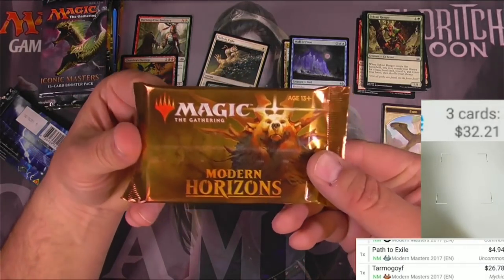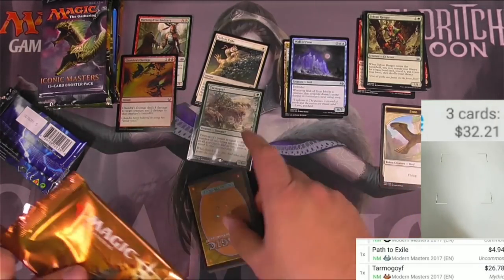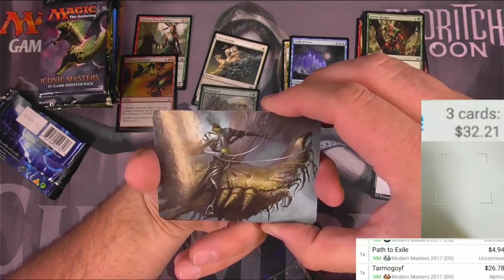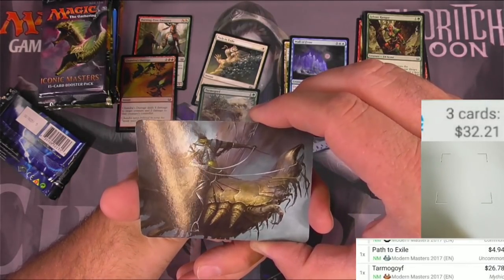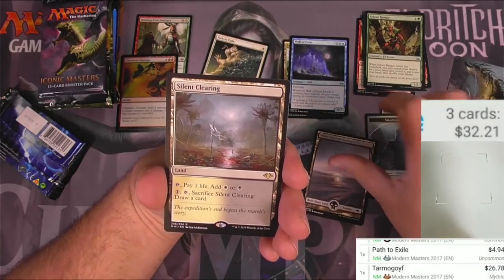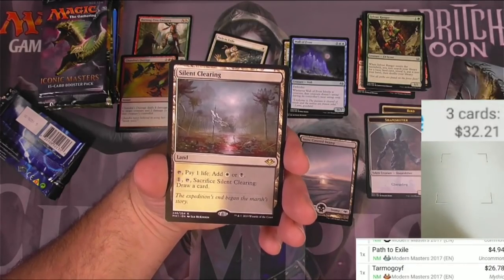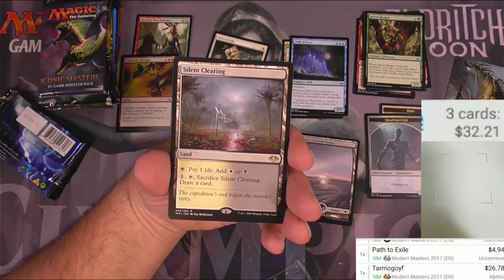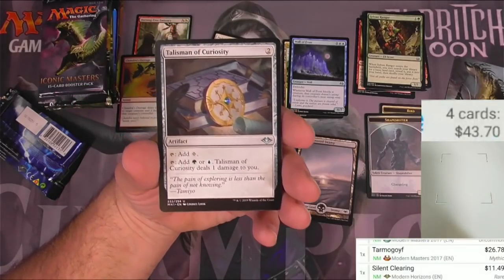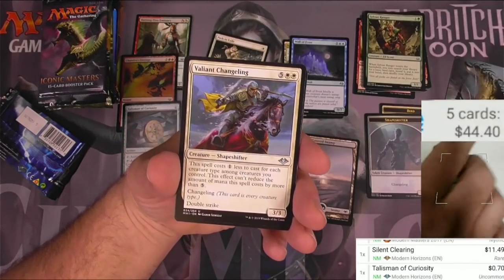Modern Horizons - which everyone points out to me is not a master set. I don't care; it's for modern, it's a masterful feat of card engineering and I like it, so it's a master set. Shapeshifter art card of a dude with no head riding a beetle-locust thing. We got a snow-covered swamp and a silent clearing - the horizon lands - you can pay one life to add white or black, or pay one and tap it to sacrifice silent clearing to draw a card, just like horizon canopy. $11 on that one. Talisman of curiosity - the talismans out of these are pretty good. 70 cents. Squirrel nest - I'll scan it just in case.